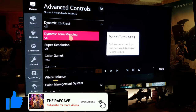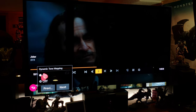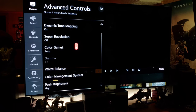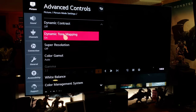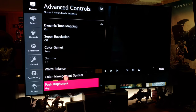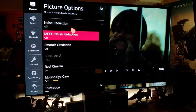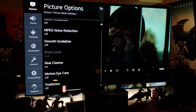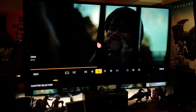Tone mapping is just on or off for this mode — there's no HGIG, auto gamut. White balance is on Warm 2 — that's for cinema film. Warm 2. Peak brightness is on high. Picture options: off, off, off. True Motion off — everything off, like it should be for cinema.